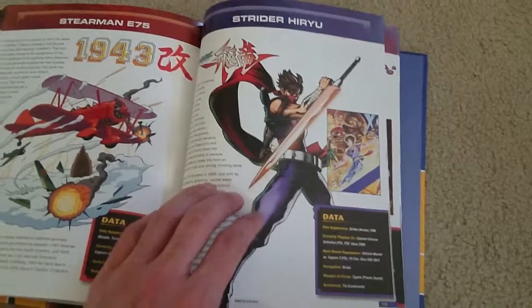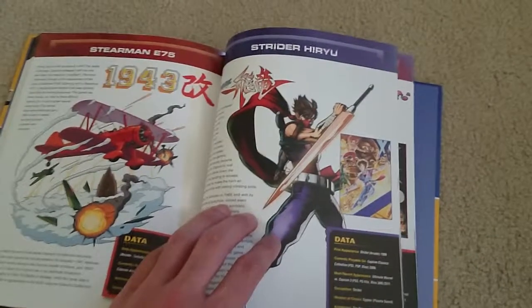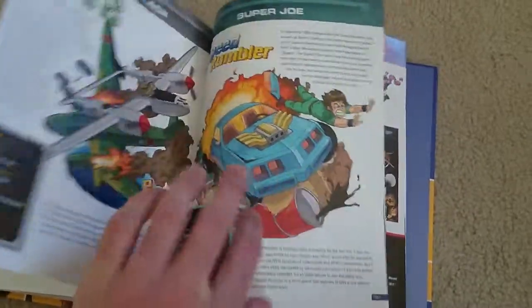Sonya Hart from Dino Crisis 3 — she is the protagonist in the game. Strider Hiryu from Strider, and they've rebooted this game, which is really good. It's available for Xbox 360, PlayStation 3, Xbox One, and PlayStation 4 — I highly recommend checking it out, and there's a demo for Strider, it's really worth it.